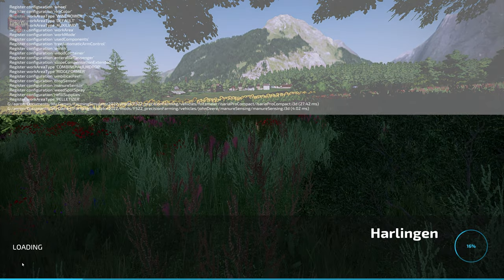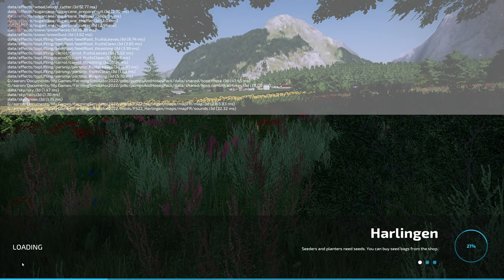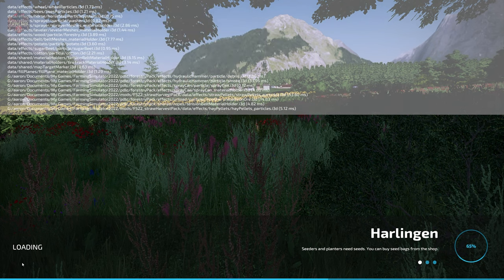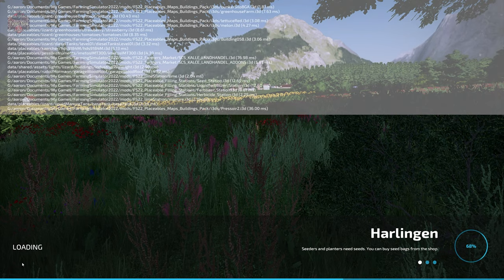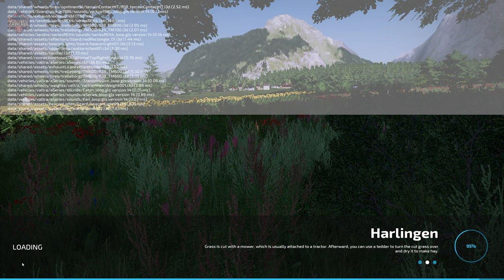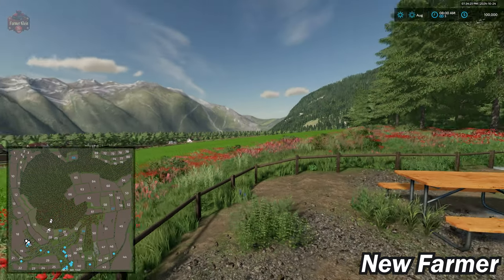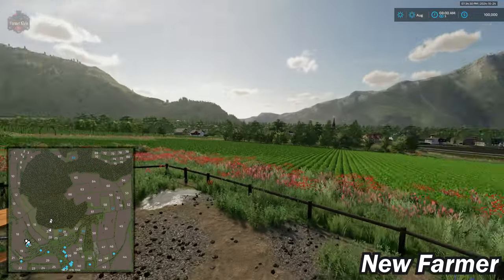If you load this map up in farm management or start from scratch, you will find all the farms are built out exactly how you see them here in new farmer mode. You do start out with starting machinery in all game modes. The only difference is you do not own any land in those alternate game modes. If you're playing on a lower-end system, you shouldn't have any issues with frame rates — I was getting a solid 60 FPS once textures loaded in on my test system, which uses AMD integrated graphics.